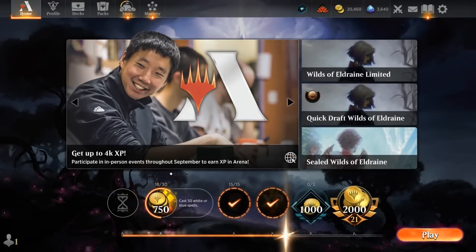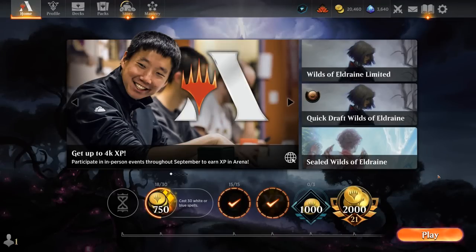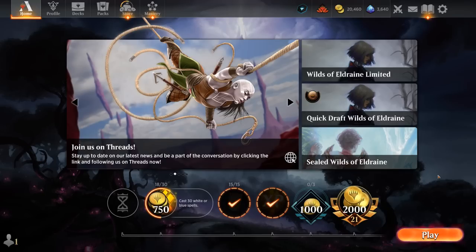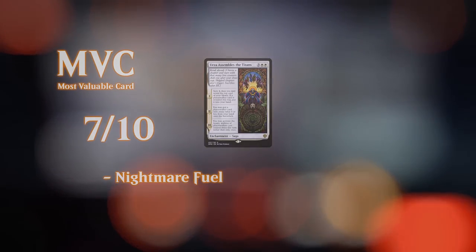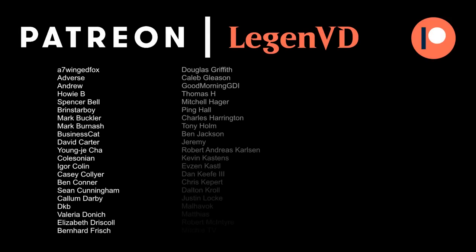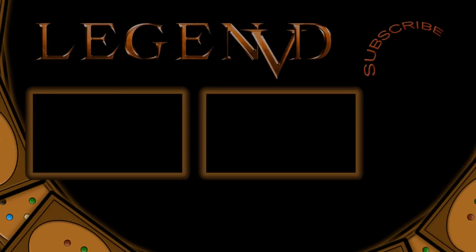So we got to see our Black-White Planeswalkers in action. I couldn't really recommend this deck in a metagame dominated by Mono-Red aggro — it's not going to be the best choice to rank up. But it's definitely one of the most fun decks I've played in recent memory, getting to do ridiculous things with Urza Assembles the Titans alongside Vraska and Ashiok with all those alternate win conditions. Thanks for watching, have a nice day, and you can support the channel over at patreon.com/legendvd.